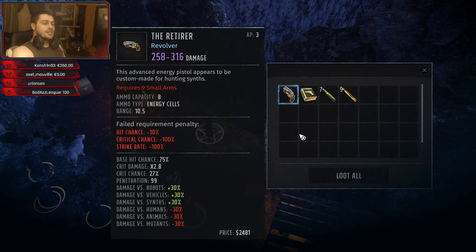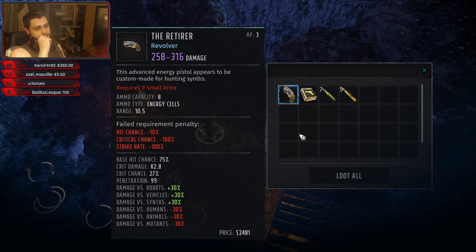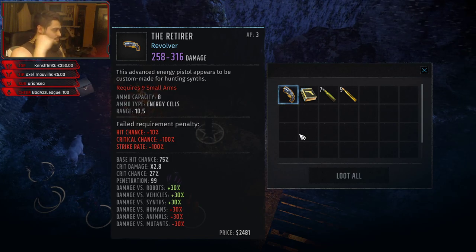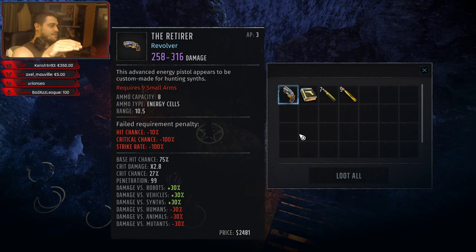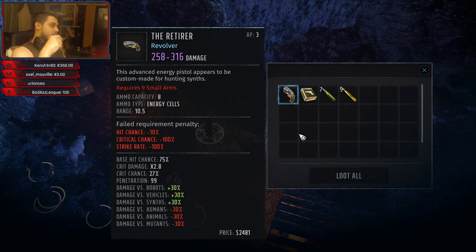I don't like the crit chance on it — it's a small crit chance but 99 penetration. When it says 99 penetration, it doesn't mean that it breaks through armor; it ignores armor because it's energy damage. You resist energy damage with all types of status effects — weight status effects, resists. So that's why it's 99 penetration.